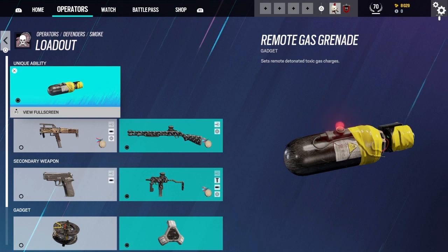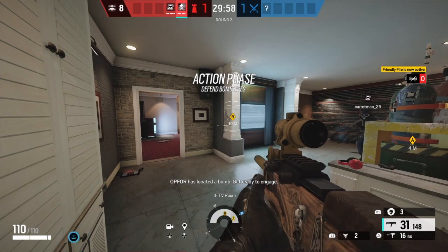His unique ability is a remote gas grenade that detonates a toxic gas — basically a big toxic cloud that damages anybody inside, taking a lot off their health. Anyways, that's basically the rundown of his gadgets, his guns, and his ability. Let's talk a little more about him in the game.